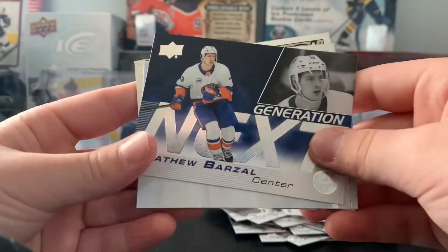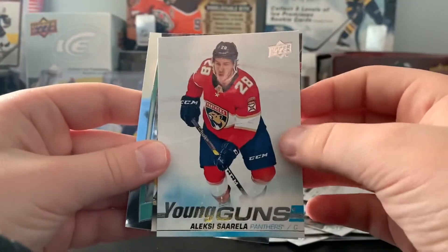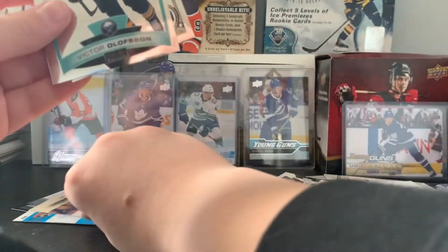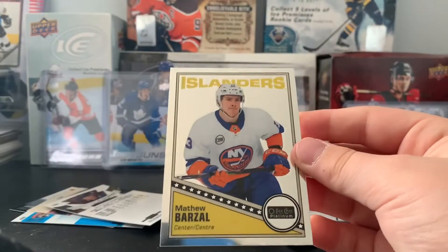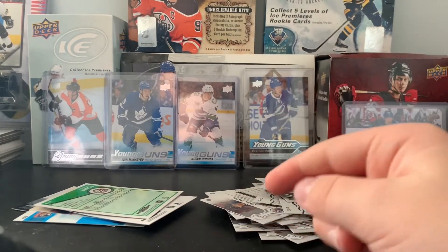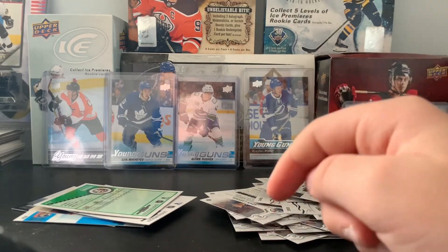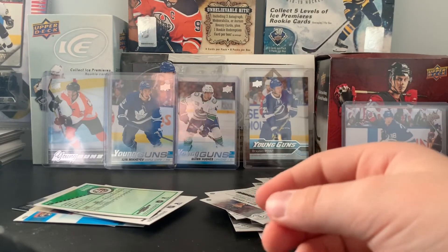I'm not really going to pick a hit of the video — I'll just go through them. We have a Generation Next of Matt Barzal, a Young Guns of Alexei Sariella, a UD Canvas of John Carlson, a Marquee Rookie of Victor Olofsson, and a Retro of Matt Barzal. Thanks for watching guys, stay tuned for many more videos, subscribe and hit the notification bell to be part of the EL squad. Check out my Instagram and Twitter linked in the description. Hope you liked this different kind of video, middle of the day — see ya!